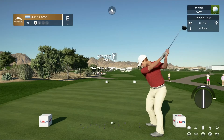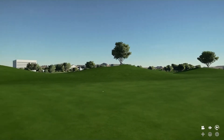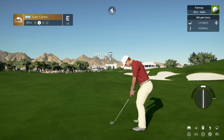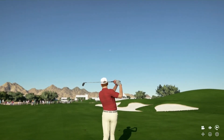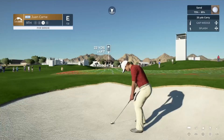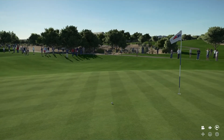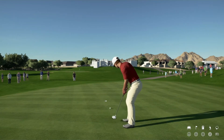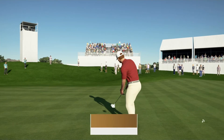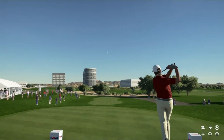Par four, 463 yards, with the driver off the tee — this one looks pretty dead red down the middle. Juan Carne's driver can be really good but it can also come off the rails every once in a while. The approach is going to be in the bunker — yep, sure is. Third shot on hole number nine out of the bunker, and it's going to be one of those in-between putts. Oh, he just misses it on the inside — back-to-back bogeys to finish off the front nine. Disappointing for Juan Carne, who shoots a 36 on the front nine as we make the turn. Let's go to hole number ten.